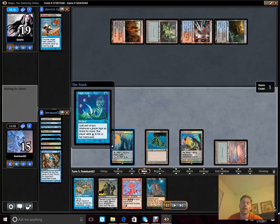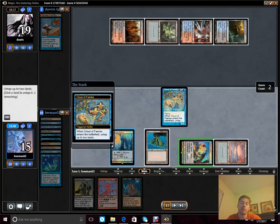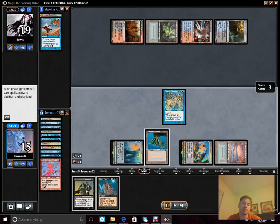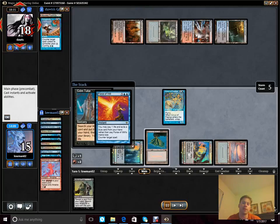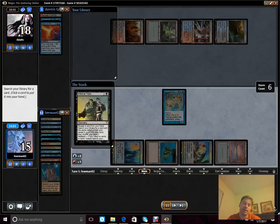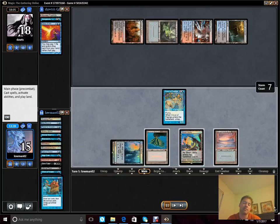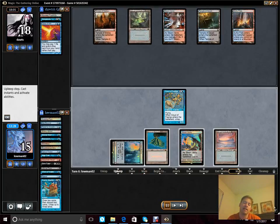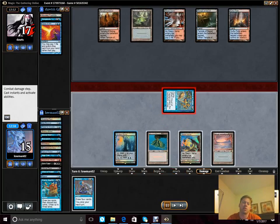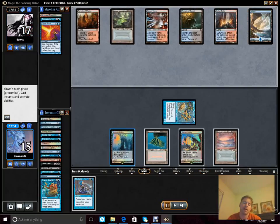We go to our turn, cast our Tide, go ahead and cast the Cloud of Faeries, untapping both of our islands, making mana essentially. Cast Desperate Ritual, Grim Tutor — and we get Force of Will here. We're just like, really? Oof. We really can't win. It was basically Force of Will or bust. I hate losing that way, but sometimes they have it. I think it was the right line of play, because if that resolves, we win automatically.